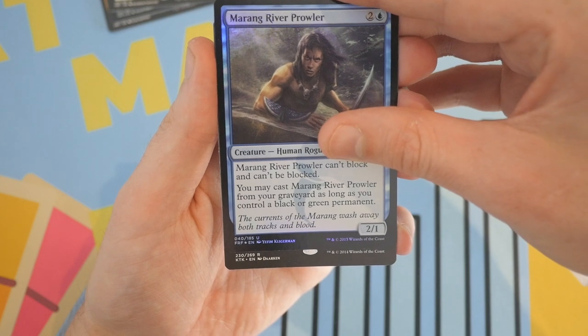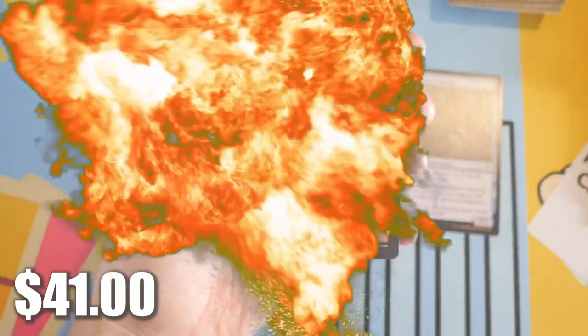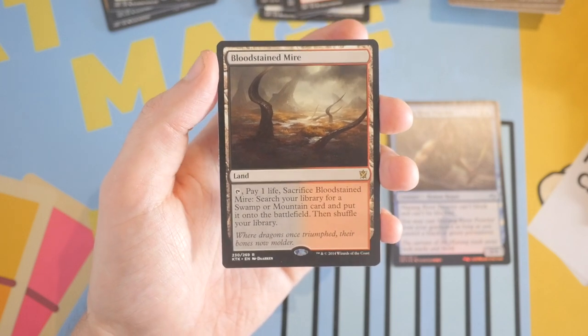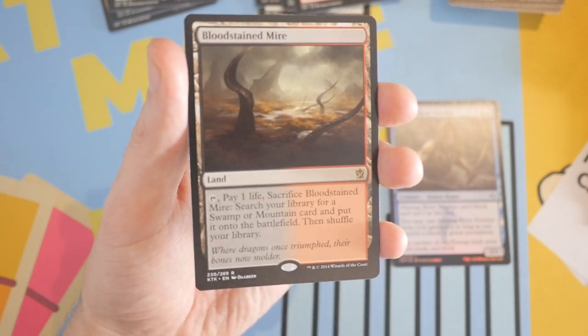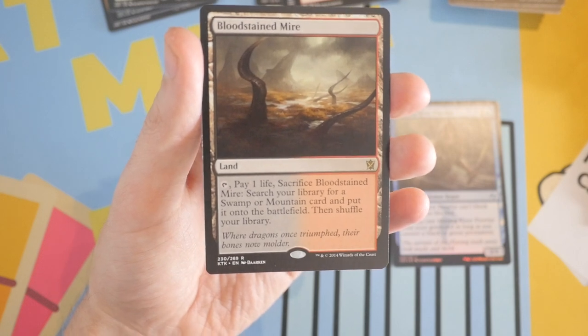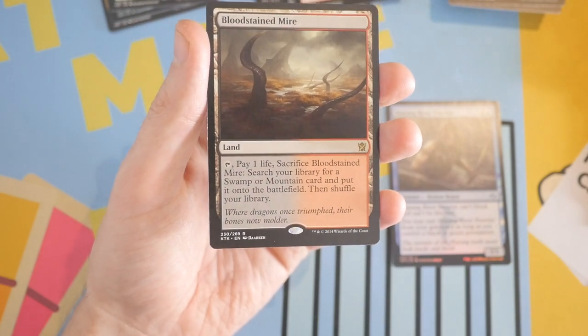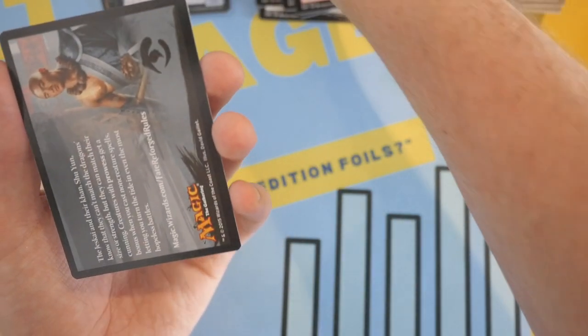Our next card — oh my god, guys, we got a fetch land! Boom! We got Bloodstained Mire — one of the best ones to get too. I think this is the second most expensive out of all the fetch lands in Khans of Tarkir. What did I just say — last pack saves the day! Oh my god, Khans of Tarkir has a lot to live up to right now. What a pack — a mythic, a foil, and we got Bloodstained Mire!